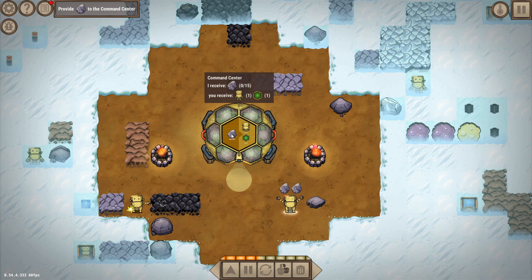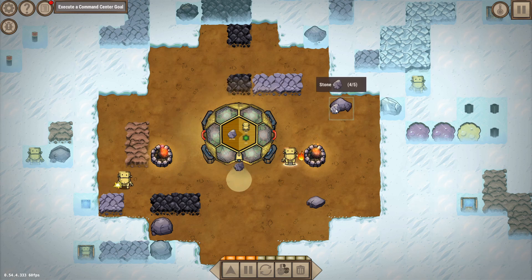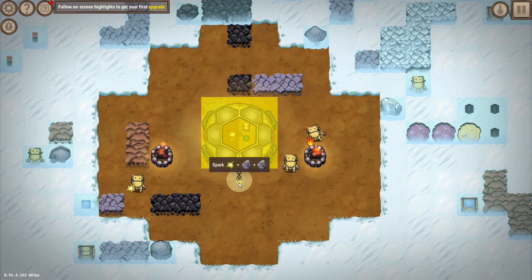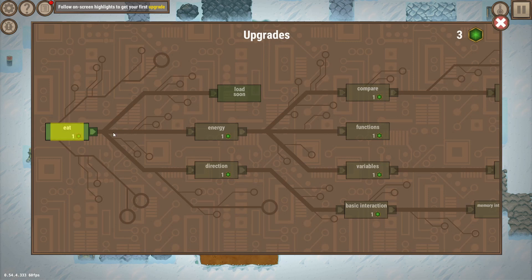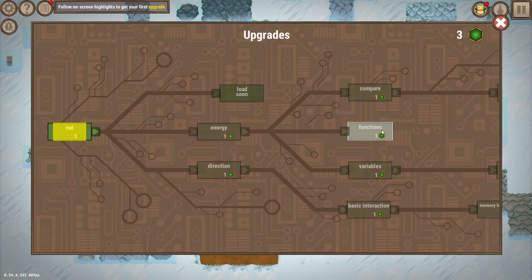We'll get another robot by crafting with stone. We take out some rocks to clear more building space. The third robot was programmed to make sparks by copying one of the other programs and deleting the second half, then telling it to drop sparks at the base. That gives us a fourth robot. You can also see the terraforming slowly coming in, and there are technology points available to upgrade our bots.